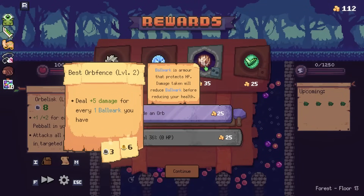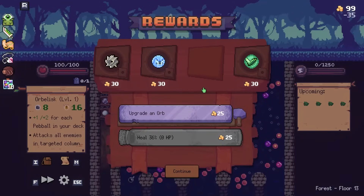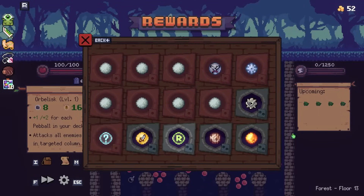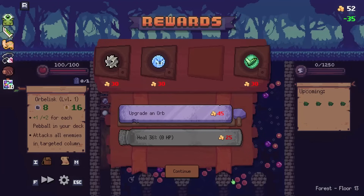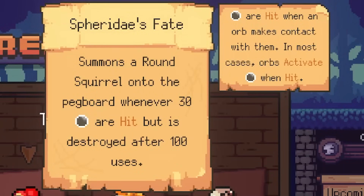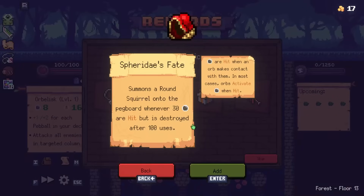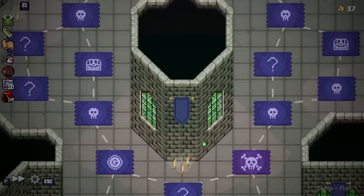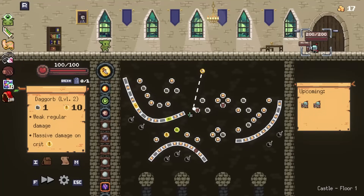And this is a level two thing that we can buy - best orb fence, deal five damage for ball work. I don't really have that, but I like the level two things. Let's just upgrade things - like the fireball, sure. And then the Orbalisk here can get upgraded too. And then four relics to choose from. Summons a round squirrel onto the pegboard, but it's destroyed after 100 uses. I don't even know what a round squirrel means, but I'm intrigued. And that completes the forest. So we can move into the castle. The damage is only going to get crazier, so let's just make it more crazy.